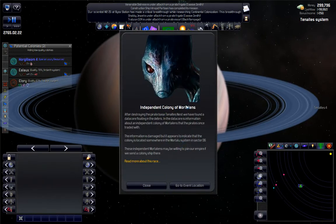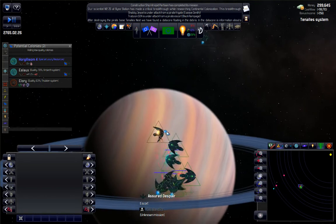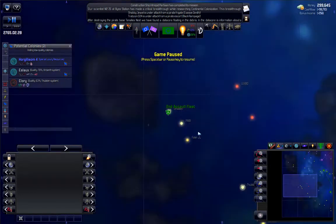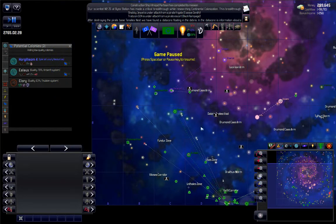Independent colony of Mortalins! So there is information on a data core at that base we just destroyed indicating a colony of Mortalins in sector D6. He's using my ship styles too. So let's pause — D6 is way out over here. I'm guessing one of these guys will probably grab that before I could even consider it.